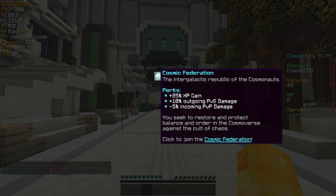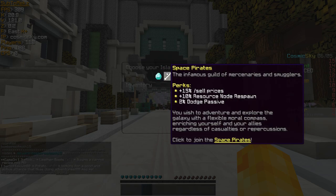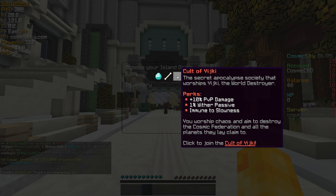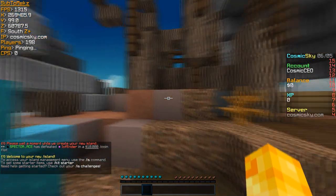If you want more XP, or you're going to be doing adventures and PvP a ton, you might want the Cosmic Federation. We also have the Space Parrots, which is the one I picked when I first started — you get plus 15% sell price, plus 10% resource node respawn, and a 2% dodge passive, great for making money. Finally, there's the Cult of Yojiki, which is more for PvPers: plus 10% PvP damage, 1% weather passive, and immune to slowness. For this tutorial we're going with Space Parrots.